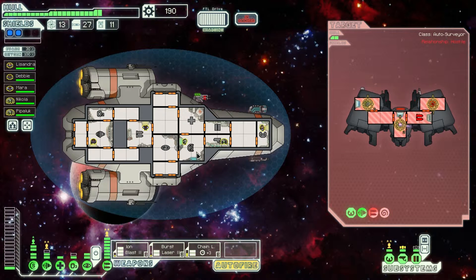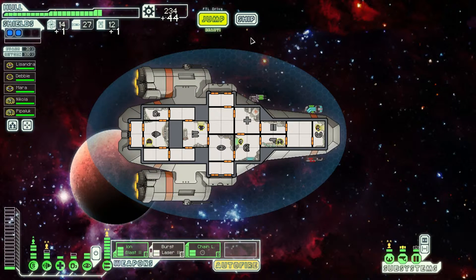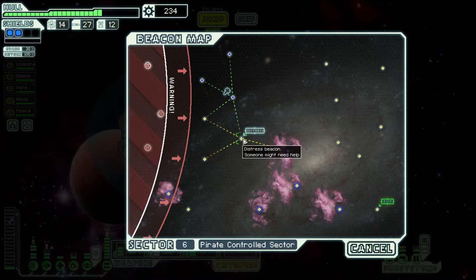We're doing — we're getting a lot of misses, but there you go, we've finally connected. Which is nice. 44 scrap — jump. Let's go here, then the distress beacon.